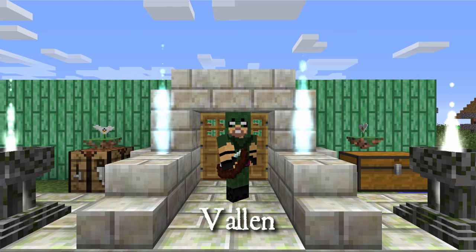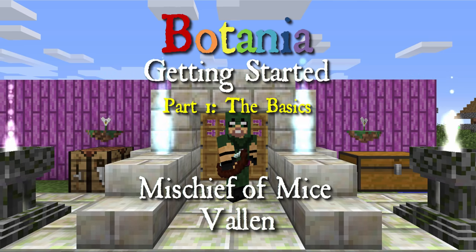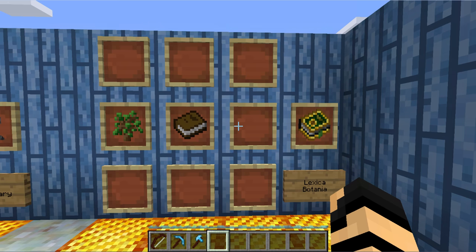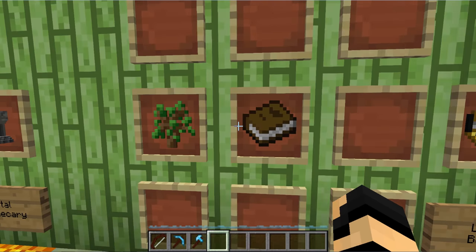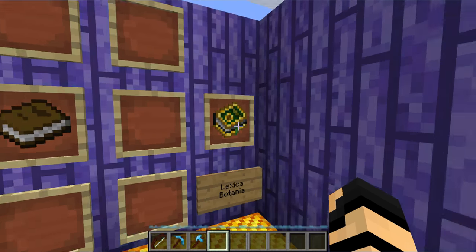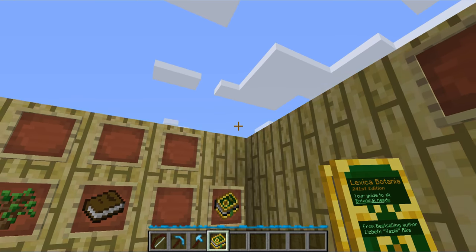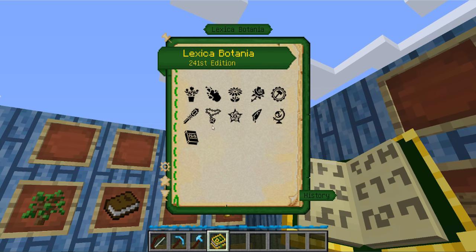Hey everybody, it's Valen from Mischief of Mice, here with a getting started on Botania. First things first, I highly recommend you make yourself a Lexica Botania. This is made with just a simple sapling of just about any kind, and a book in Crafting Grid will get you a Lexica Botania. This is kind of like its own in-game wiki, so there is a lot of reading that you can do in here.